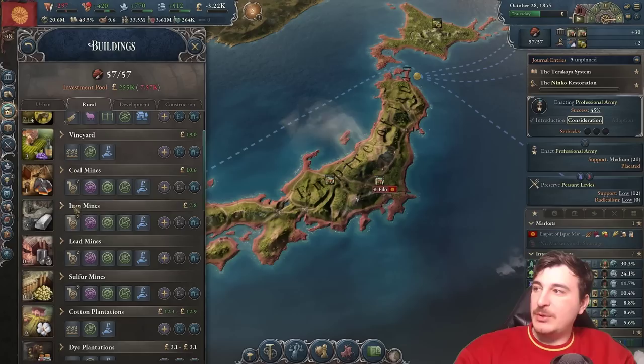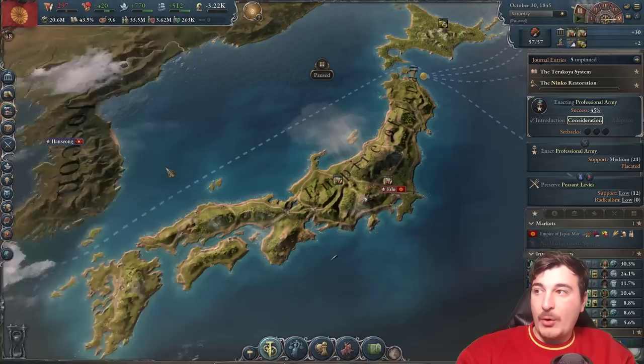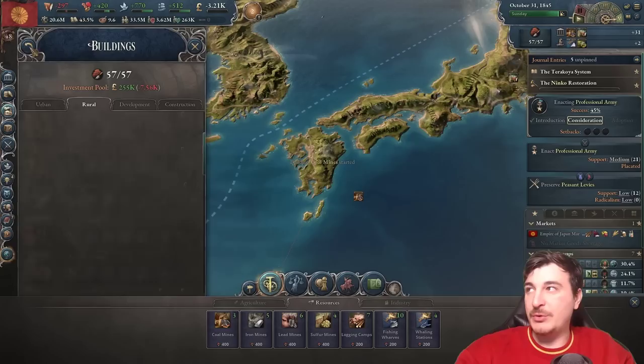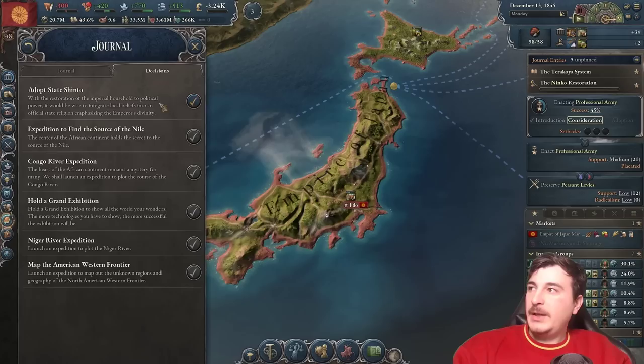We got Atmospheric Engine Pumps, which means we can change all these production methods right now. It doubles the amount of mineral output — check it out, from 20 to 40 iron. That does mean we need more coal mines, because this production method actually uses coal. We're going to queue up a second coal mine in Kyushu and hopefully that's enough for now. We're very close to starting our switch over to iron frame building production methods.